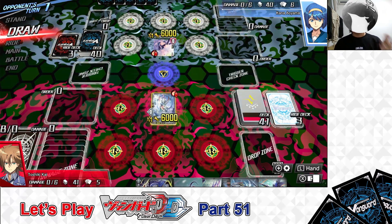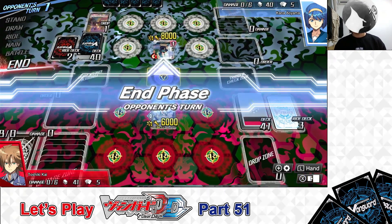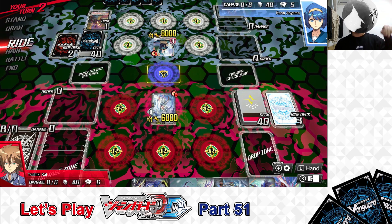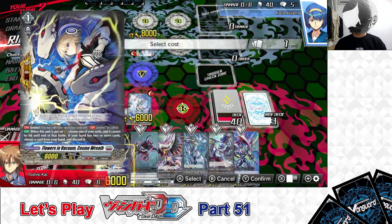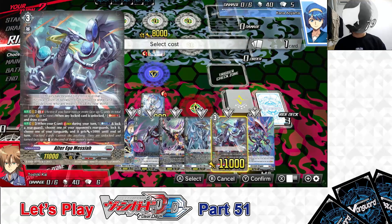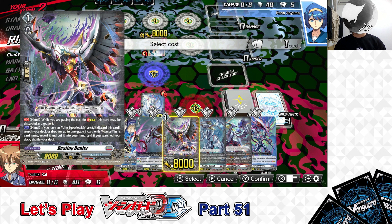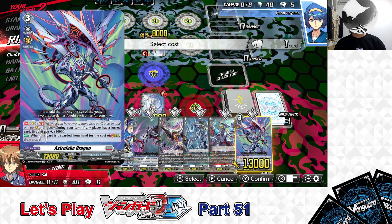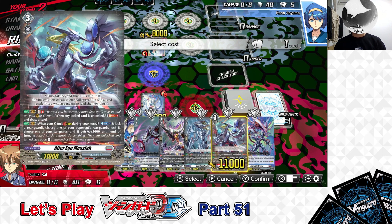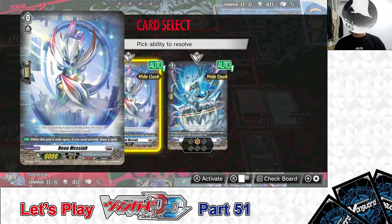My opponent goes first. She rides Grade 1 Mimish Azakir, end of turn. My turn — I draw, then ride from the right deck: Asleep Messiah. For the right deck cost, I'm discarding Alter Ego Messiah from hand, then riding Asleep Messiah. First, Neon Messiah skill — I draw one card.